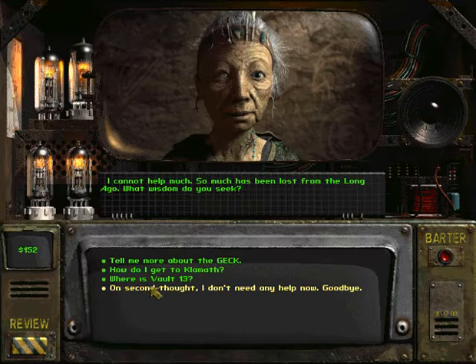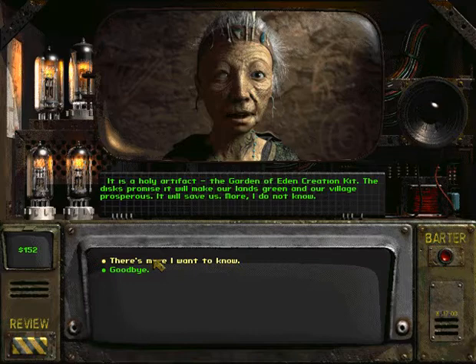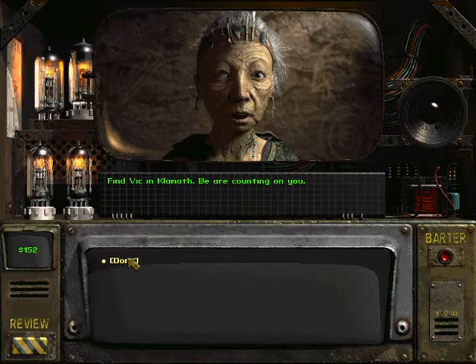Is there more you can tell me? I cannot help much — so much has been lost from the long ago. Can you tell me more about this GEK? It is a holy artifact — the Garden of Eden Creation Kit. The Disks promise it will make our lands green and our village prosperous. It will save us. More I do not know. So that's our main quest — we need to find a guy called Vic in the city of Klamath.